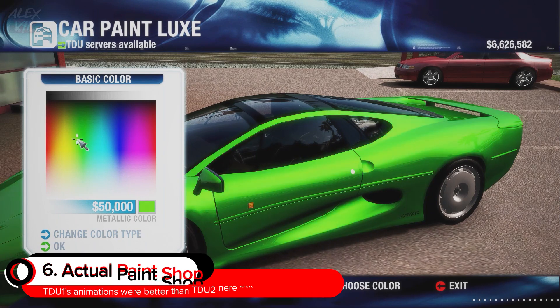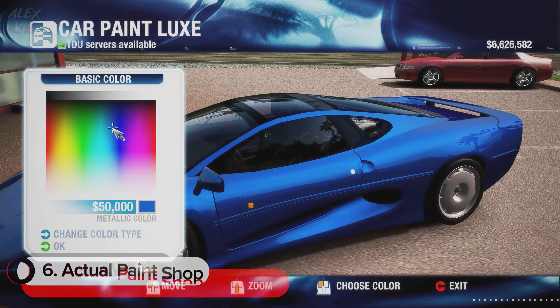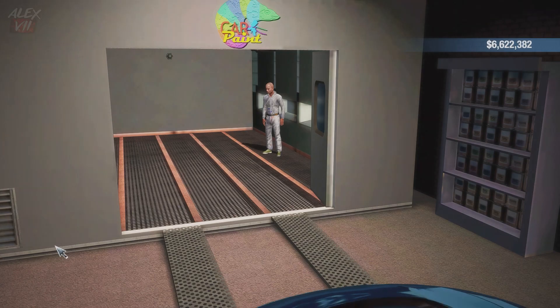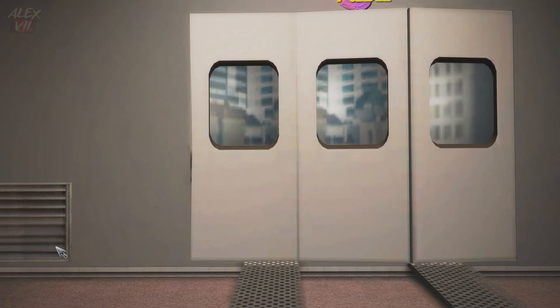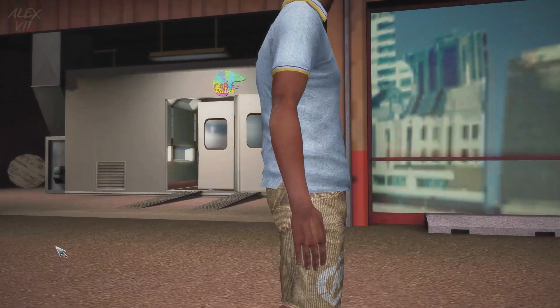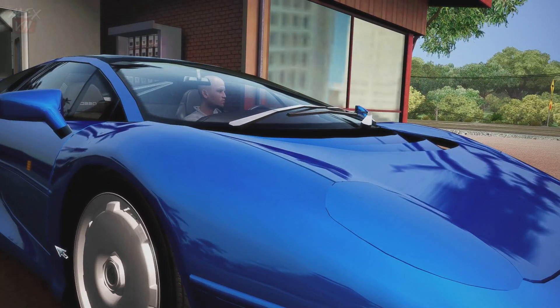Feature number six is an actual paint shop. A paint shop was in both Test Drive Unlimited 2 and Test Drive Unlimited 1. I love the TDU1 features better — look at this animation, it's one I really hope they go back to in Test Drive Solar Crown, simply because it was a lot more realistic than TDU2's implementation. I would definitely rather have this style of paint shop.